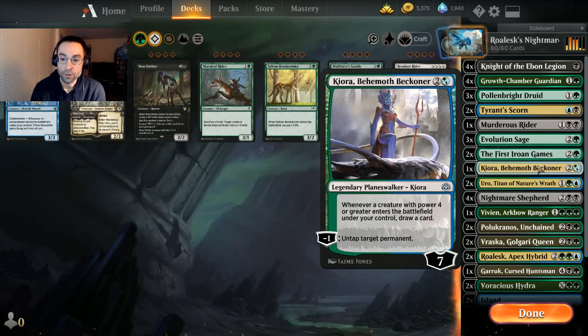We're also running just the one Kiora. She synergizes really well with what we're trying to do. A seven-loyalty planeswalker for three mana is a solid deal — we can minus one to untap a target permanent, either to ramp up our lands or to attack in and then untap a creature for defense. Whenever a creature with power four or greater enters the battlefield under your control, draw a card. We don't have a ton of power-four creatures, so that's why just the one-of.